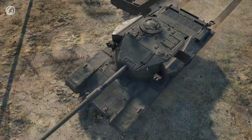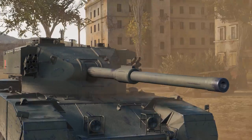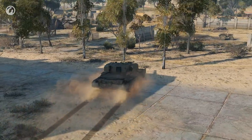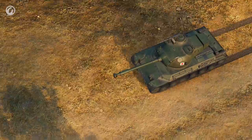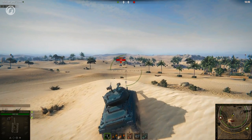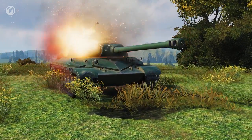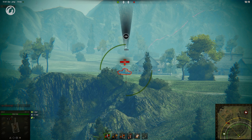In Update 9.17, the technical characteristics of several premium vehicles were improved. The British FV4202 became faster and more profitable — its maximum speed was increased by 5 km/h and its profitability is now 10% higher. The STA-2 is also faster; the Japanese vehicle received a new engine and can now accelerate up to 55 km/h. The French M4A1 Révalorisé also received a new engine and became more powerful, with improved gun elevation and depression angles and decreased aiming time and dispersion. The Chinese WZ-111 also became more powerful — its turret and lower glacis plate became stronger, and firing characteristics were improved, making the tank aim faster and fire more accurately.